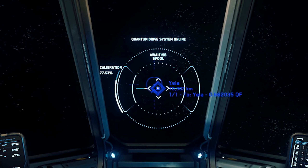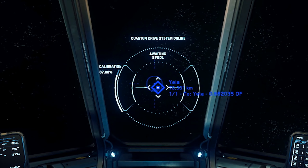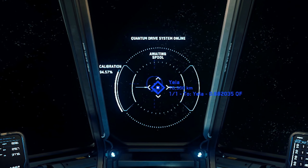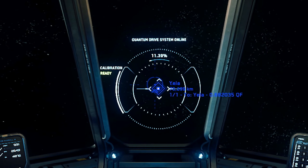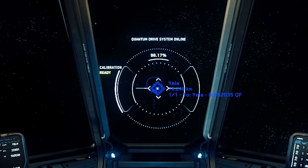Luckily, you have your MobiGlass. QT is a great time to explore it — peruse contracts, scan channels, tinker with your loadout. Once your drive is calibrated, press B to start spooling. To speed up this whole process a bit, you can start your spool while the drive is still calibrating.